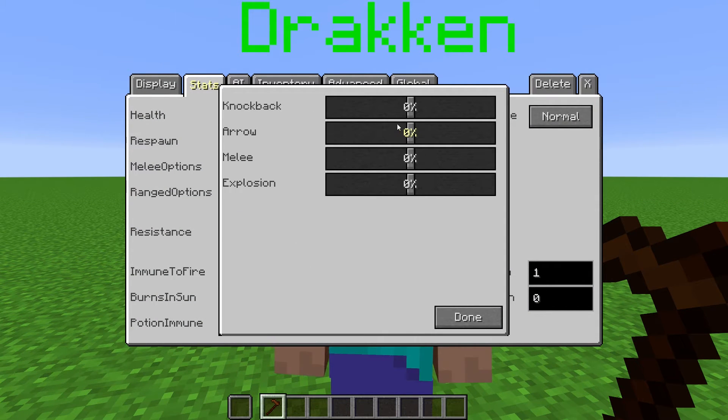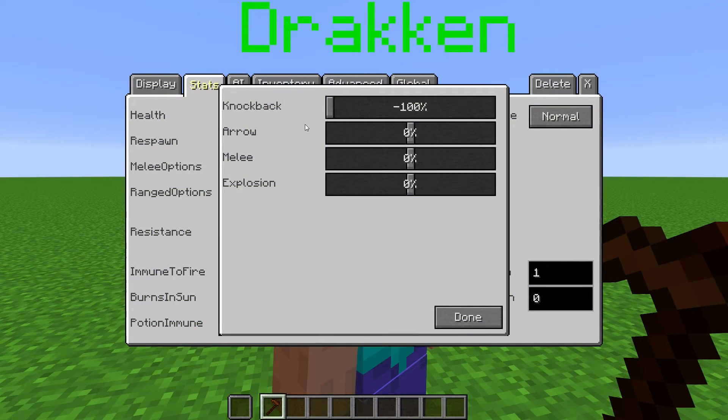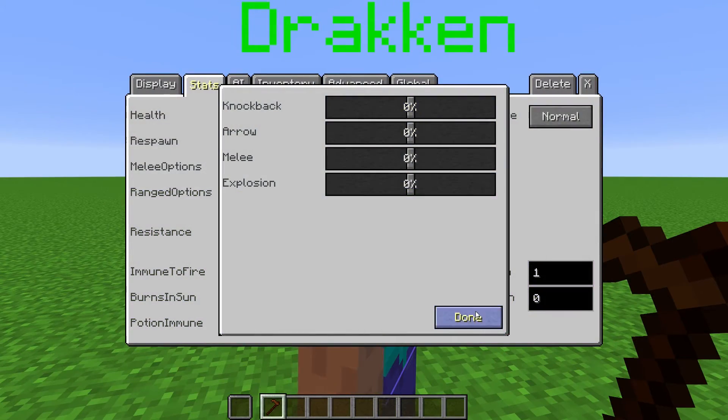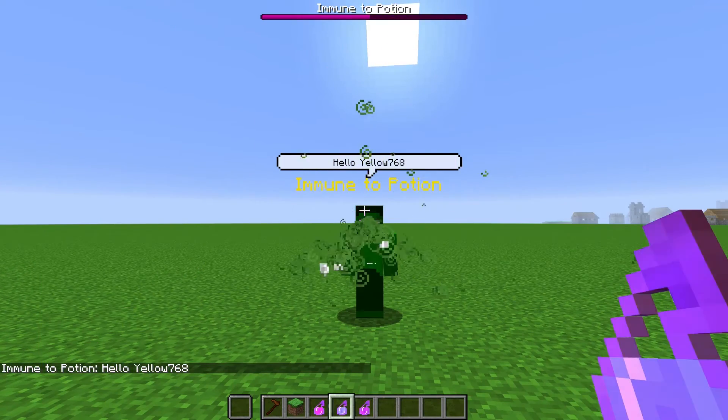In Resistance, we have sliders that change how resistant the NPC is to certain types of damage. We can make them more or less resistant. For example, if we set the knockback slider to 100, the NPC will not move at all when hit. If we set it to negative 100, the NPC will be knocked back much farther when hit. Immune to fire determines if the NPC is damaged by fire. Burns in sun determines that the NPC is lit on fire when they are in sunlight. Potion immune determines if the NPC is affected by potion effects — it does not seem to apply to instant health potions though.